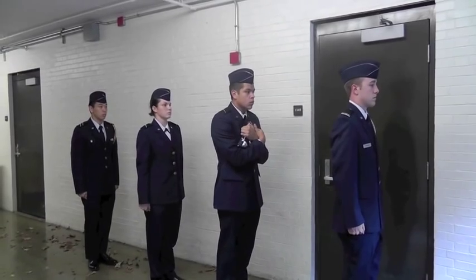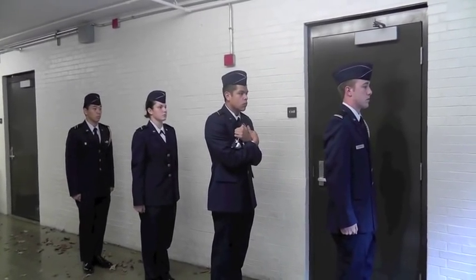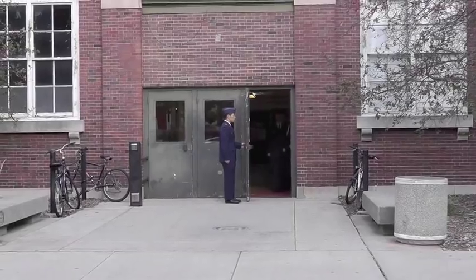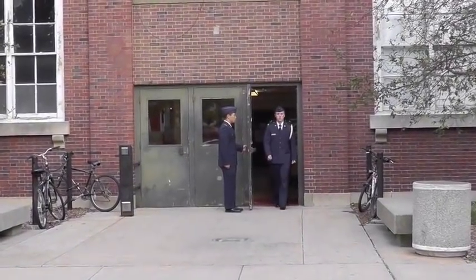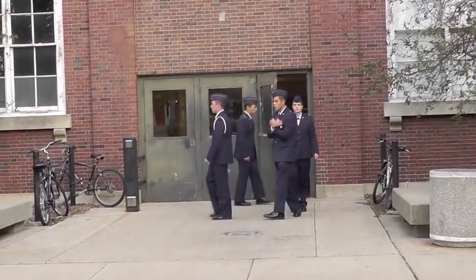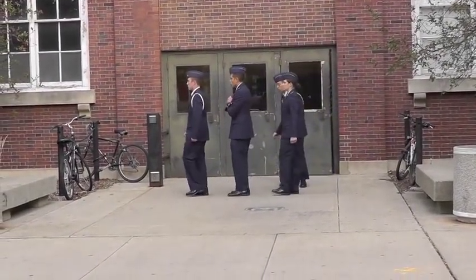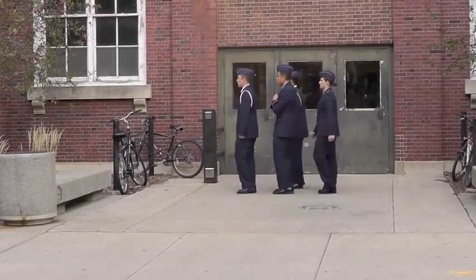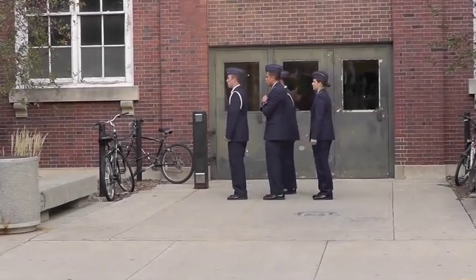On the command 'post,' the halyardsman proceeds to hold the door open for the detail. The commander calls 'forward march' and the detail proceeds to march out the door following the commander. Once out the door, the commander will lead the detail to turn right and will call halt. At this point, the halyardsman will move to the position behind the color bearer.